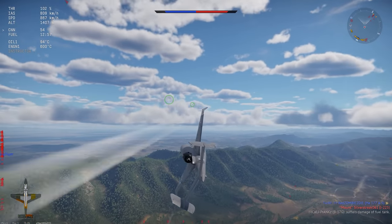Landing the 162 is actually kind of tricky, at least at first. As mentioned, the low-speed performance is pretty awful, and that includes engine response. So you're going to be landing with a pretty high throttle setting until just before you touch down. Don't try any zigzagging on the runway to bleed off the last bit of speed, because this thing will flip over sideways and explode very easily. You can safely drop gear and landing flaps at around 350 km/h.